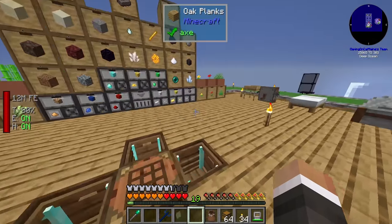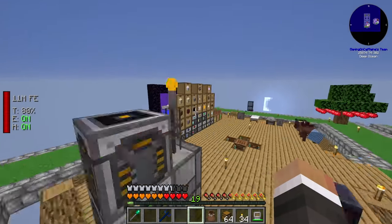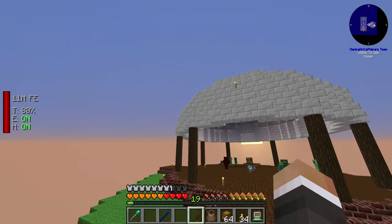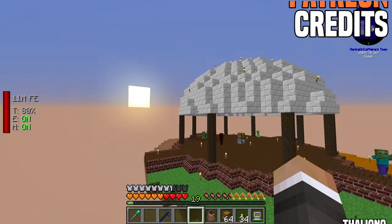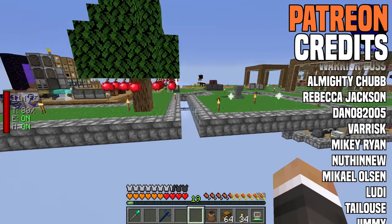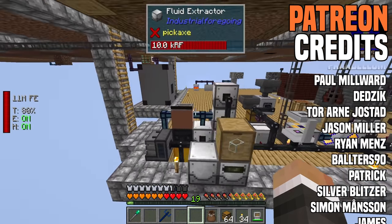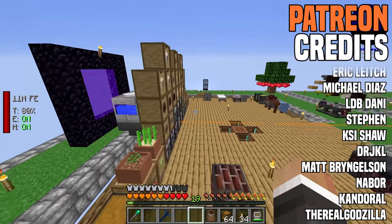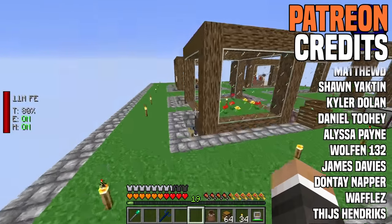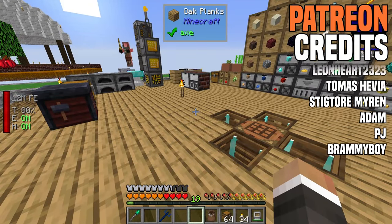We put the netherite pickaxe into the diamond anvil and it will continue charging up its durability using power — incredibly useful. That's where I'll wrap up today. Next time I'll have more of the base fleshed out, new framed storage drawers set up, possibly some skystone around the dome rim, and we'll look at getting a tree farm running plus a better power source. Once we have the tree farm, we should be able to quickly get our first tier 4 apiary online.